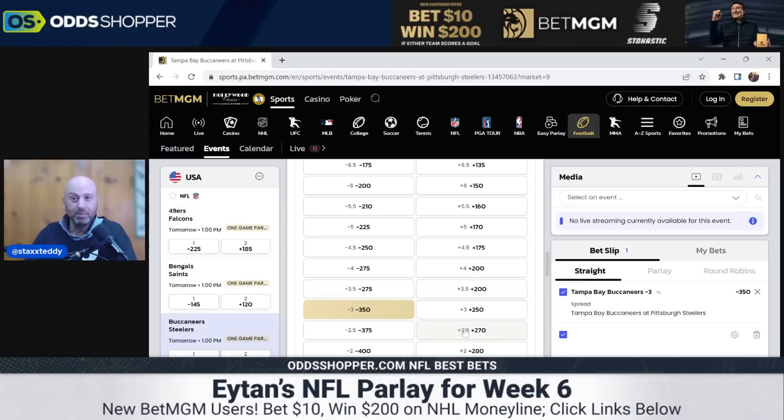The first look is simply dropping the Bucks to minus three at minus 350 — that's a big price, but we'll make it up. Pittsburgh is so bad. The Bucks defense is only giving up 4.7 net passing yards per play — what exactly is Kenny Pickett going to do? And from a narrative standpoint, last week was the Tom Brady divorce news, which was way too much. He had to survive the Atlanta Falcons with a controversial roughing-the-passer call.